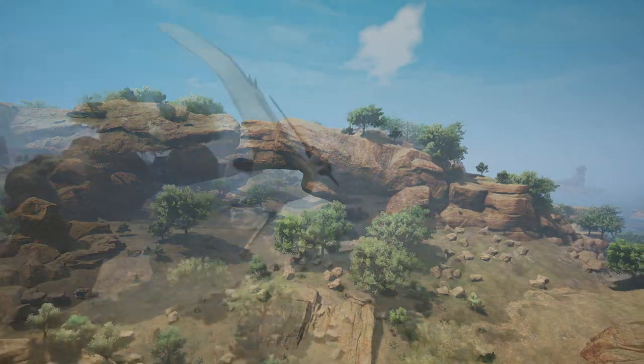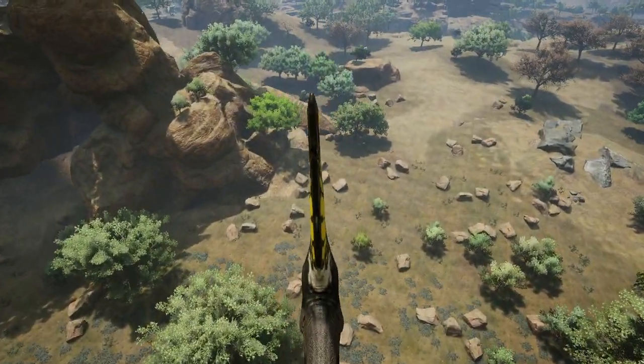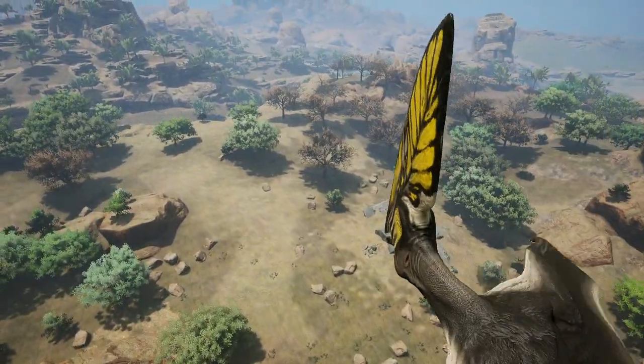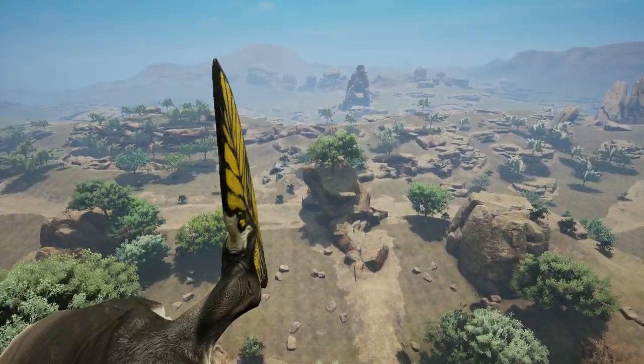This dusty section of the map has a few main canyons that wind along its fragmented forests above. Rock arches are common here, and the area reminds me heavily of real-life places like Arizona or Utah. No berries nor food corpses can be found here, so make sure you're well prepared before traveling in this desert.